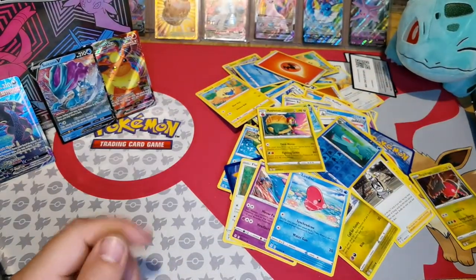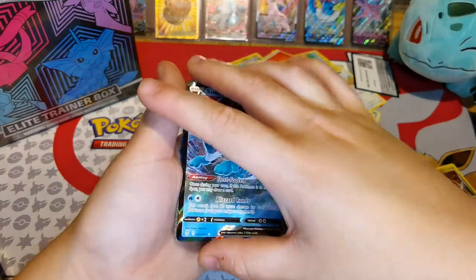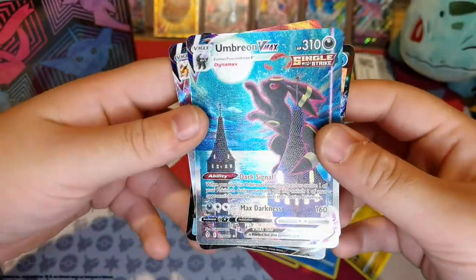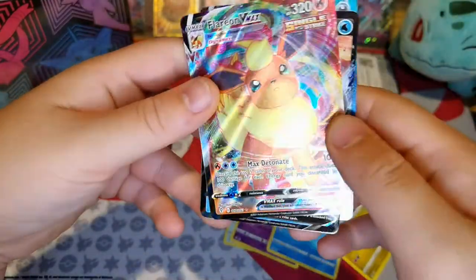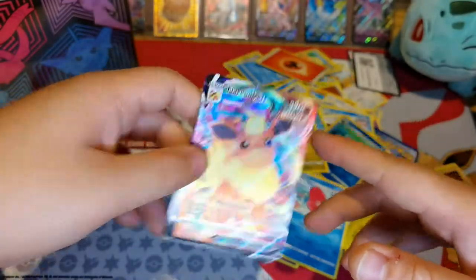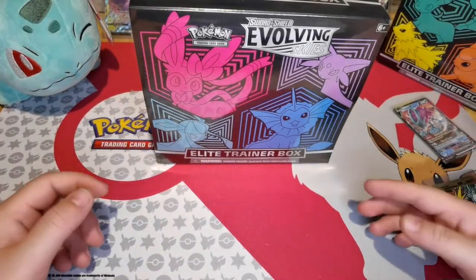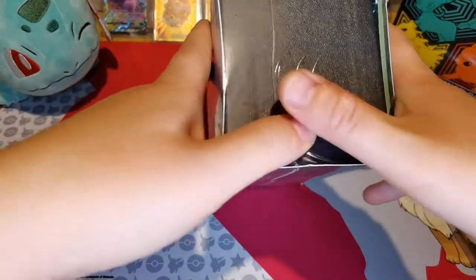All right, so I'll give you a quick update of what ones we've got. I'll put them in order. So the first one was Suicune. The amazing Umbreon VMAX — look at the glitter in the background, and the castle, and the way he's sat there. And a Flareon. We'll have another look at them after I've opened the next box. Give me a second to tidy up and make room to open this one.